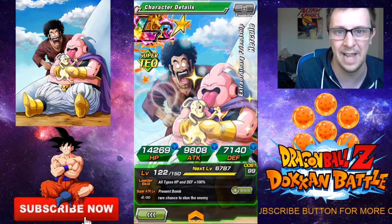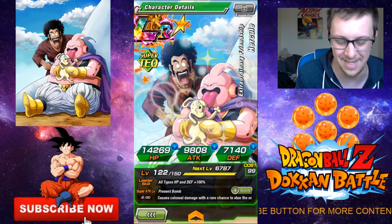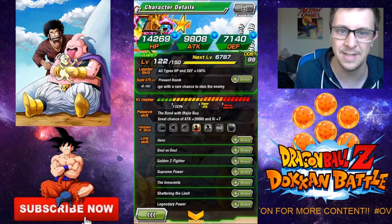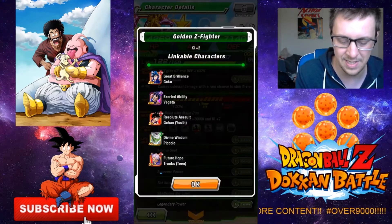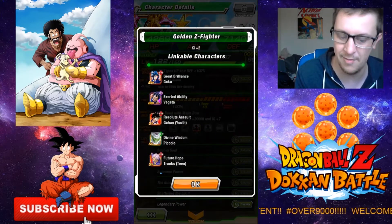I only raised his super attack to 4 because he was never going to be a long-term unit on my team. Basically, you can get him from the friend summons — you get the Hercule super rare ones — so keep hold of those if you want this guy. But he's got Golden Z-Fighter, which kind of surprises me.